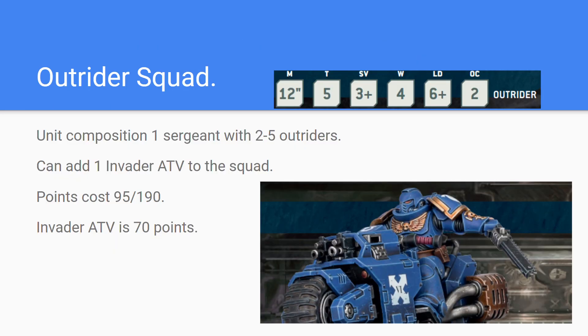The Outrider Squad has a 12-inch movement, which is common for fast attack units, with a toughness of 5, 3+ armor save, 4 wounds per model, leadership of 6+, and objective control 2. The squad consists of one sergeant with two to five outriders, and you can add up to one Invader ATV to the unit if you want to.